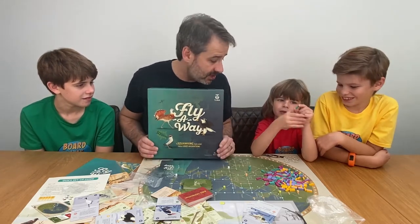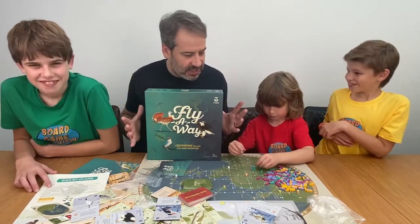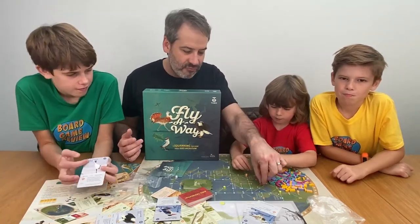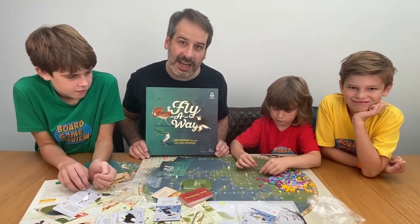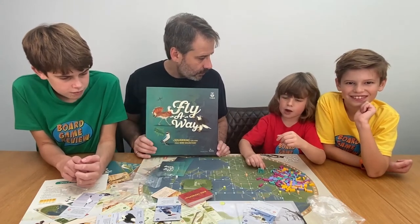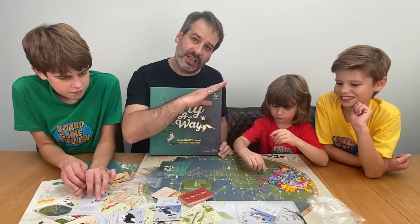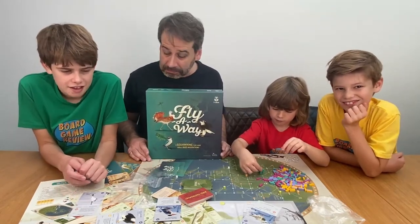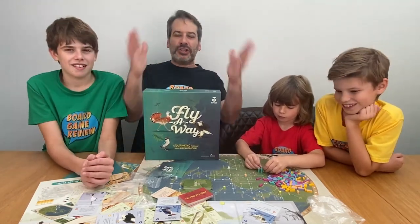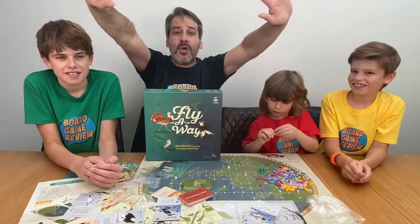I love this game already from the unboxing — it's a feast for the eyes. It feels very familiar with the piece-laying and route-laying; we love Ticket to Ride in our house and there's a little element of that, but you're going to be sharing tracks and getting bonuses from the cards. We also love the bird theme. That is a Board Game Review unboxing of Fly Away, kindly gifted by Tuba — thank you for watching, goodbye!